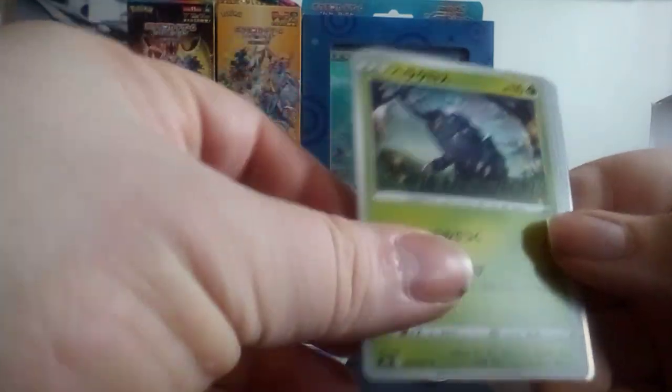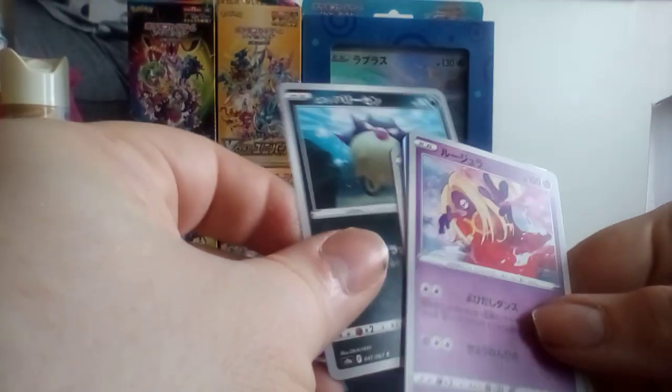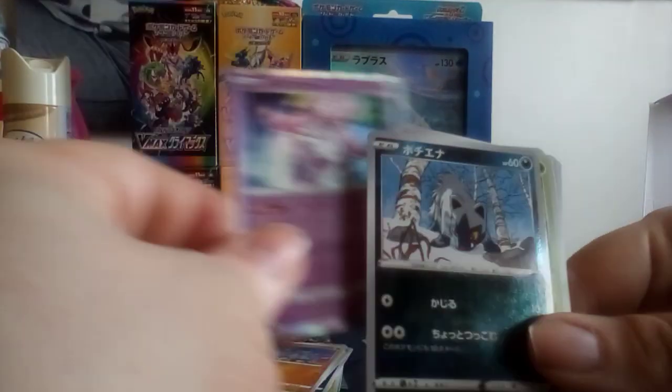Heracross. I think because of that little writing, that's the Hisuian version of Qwilfish, so I think the other one was Overqwil. Jynx. Rhyperior — just completely the Rhyline. Don't know who that is. And Poochyena or Mightyena — Pooch must come first. I've got a Laka, jumbo version. Love Laka.